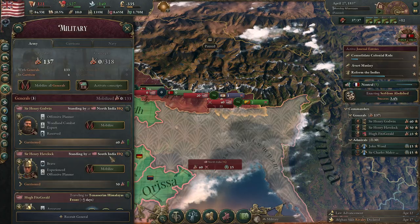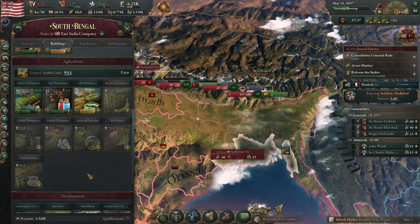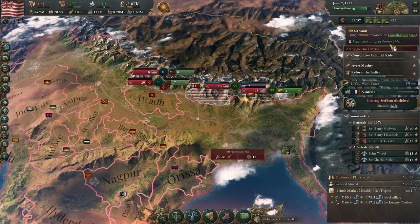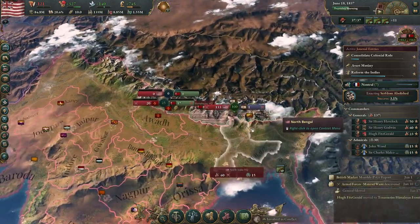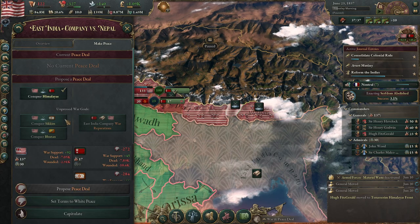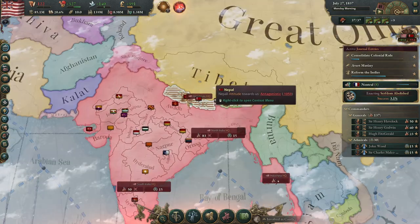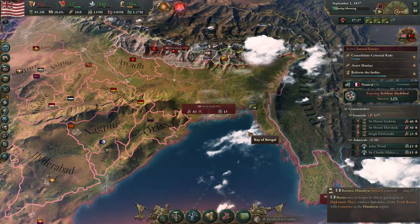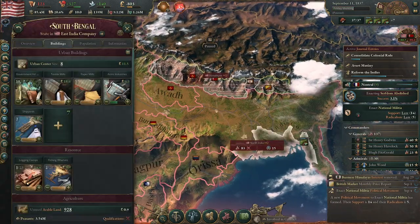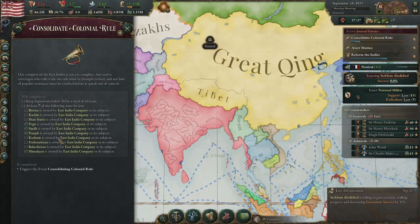It would help if I actually deployed my troops — oops. We're still doing quite well with our opium plantations. Just like that, we've conquered four provinces and consolidated them. Keeping separatism below 10 takes a while but it's quite doable. At this point we could theoretically go after Baluchistan, but three whole wars is quite a lot. It's probably safer to wait, let the infamy tick down, and go after them again.